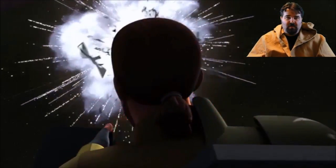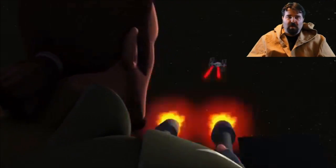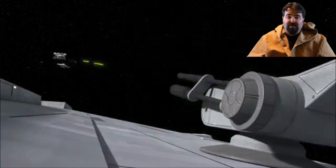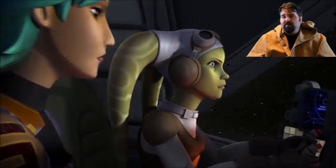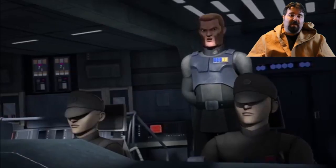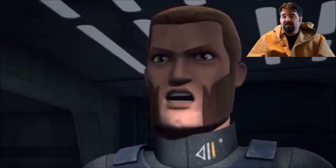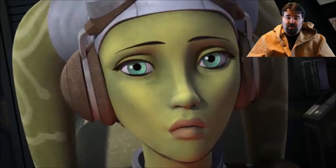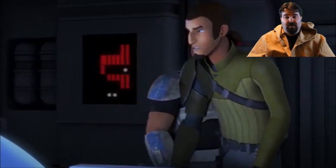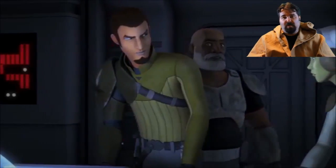I think that's going to probably have to happen through the seasons here, because we know that in A New Hope, when Luke and Obi-Wan get together with Princess Leia and Han Solo, these guys aren't around anymore. So we know down the road in this season, something's going to happen to Kanan and Ahsoka and Ezra. I expect that this might get dark, and for a Disney kids show, that could be pretty interesting.